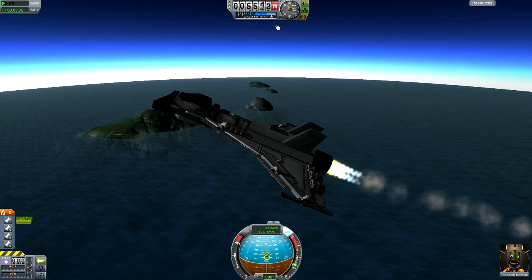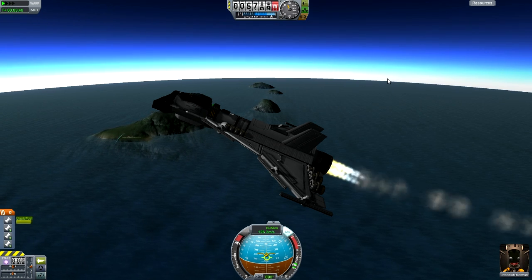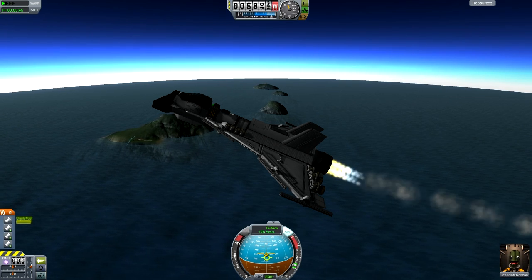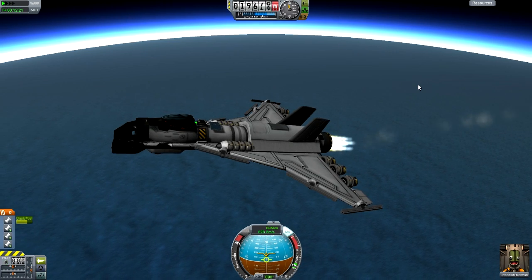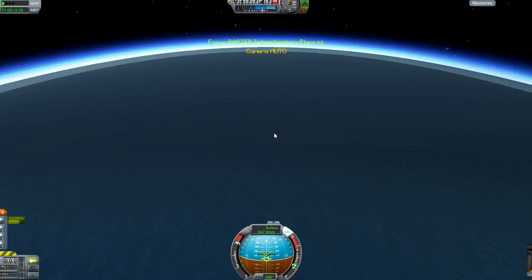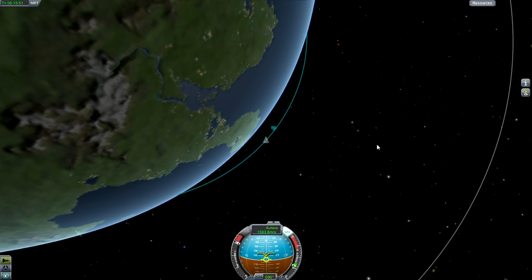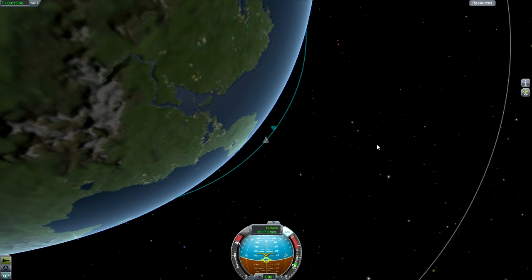Originally, when I first heard of the Rapier engine and that it's specifically for SSTOs, it's not very good because the amount of fuel it consumes is very high. When it comes to oxidizer mode, yes, it uses heaps of fuel. But it's an advantage to have two in one - at the same time, it just consumes way too much fuel.